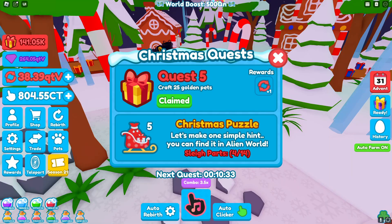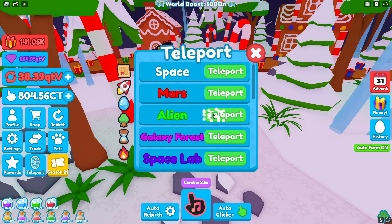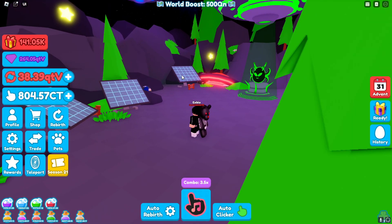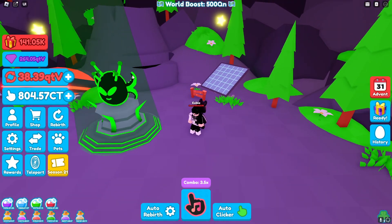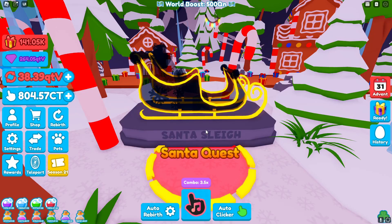Moving on to sleigh piece five, craft 25 golden pets — pretty self-explanatory, just hatch a bunch of commons and then turn them into gold. For the Christmas puzzle the hint says you can find it in the alien world, which is by far the easiest hint we've had. Go to teleport, go to the spaceship, and go to alien. Off of the spawn, look for this green egg. You can see the black hole behind the alien egg, and right over here is where the sleigh piece will be. Go ahead and claim that.